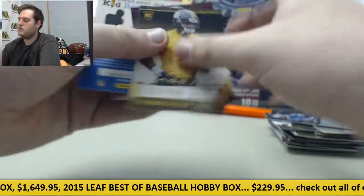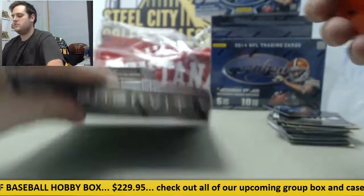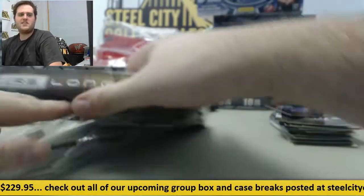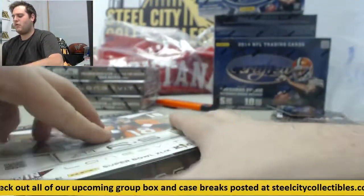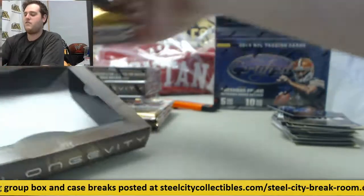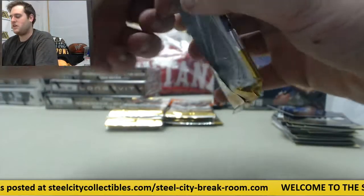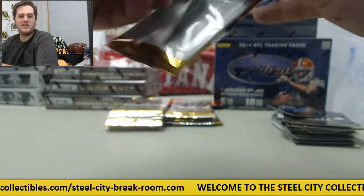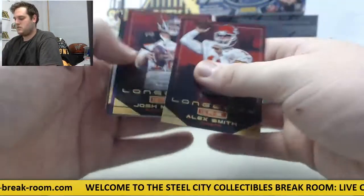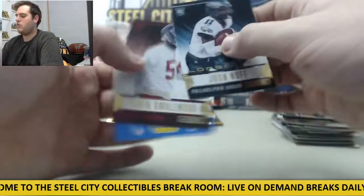Rookies Stephon Tuitt and Rasheed Hageman — two nice defensive ends right there to end it. Box number two. If you really can't see it, it'll be on YouTube later, and if you tell me who you got I could definitely send you a quick email. Rookie Huff and rookie Yawan Smallwood.